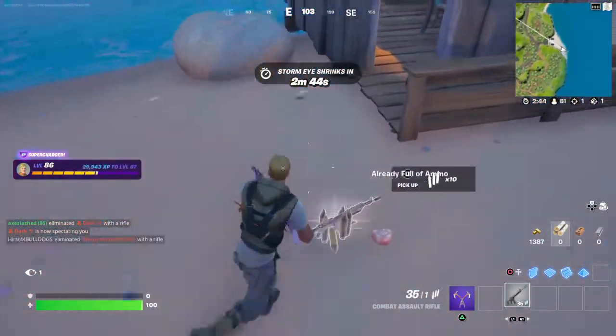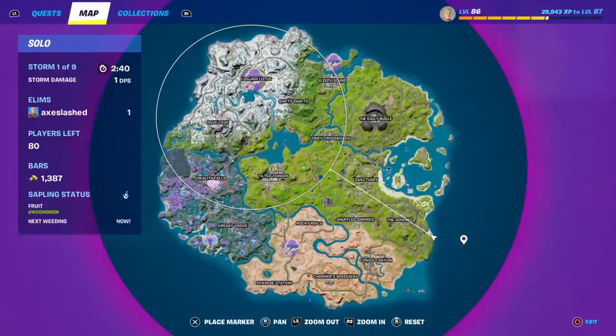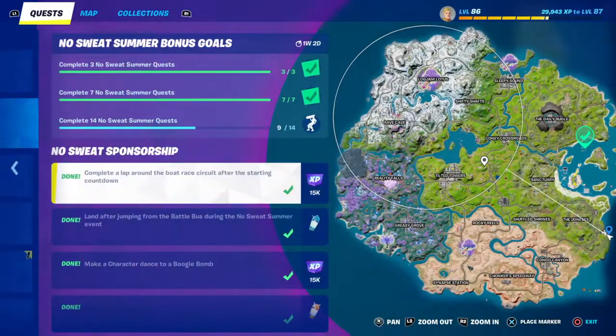Hello and welcome back to Fortnite. Today I'll be telling you how to bounce five times on a beach umbrella. You want to come to one of the beach umbrella locations — one of them is right down here. If you go to the quest marker, it will actually show you as well.